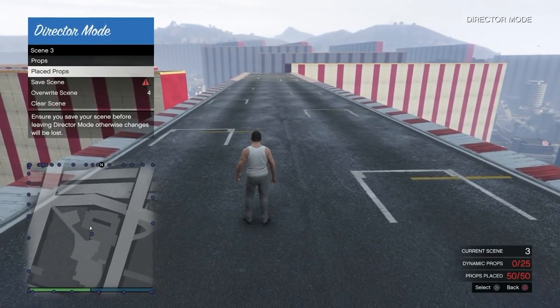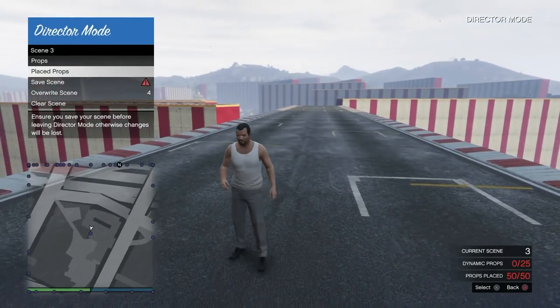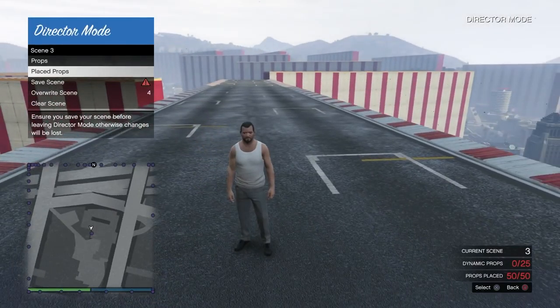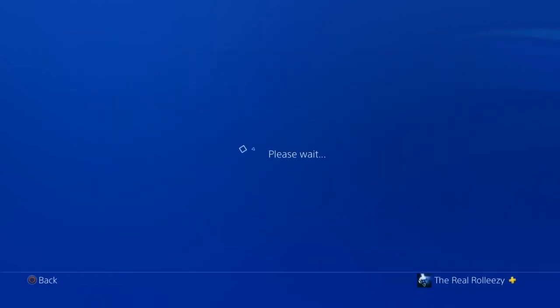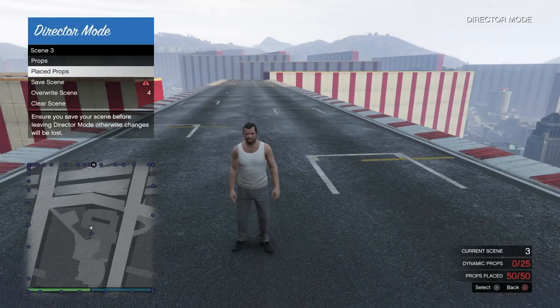Now we're going to continue on and actually do the glitch. Hover over place props — it doesn't matter if you're on the ground or on top of one of the props right now. What you need to do is get a recent activity ready. Everybody on PlayStation should know about recent activities. If you go over to activities, you can go to your own or your friends'. Anything that has to do with a bounty or purchasing a vehicle — things like that that happen online — will have the option where it says 'Start GTA Online.' Hover over that. Double tap the PS button to come back to the game.